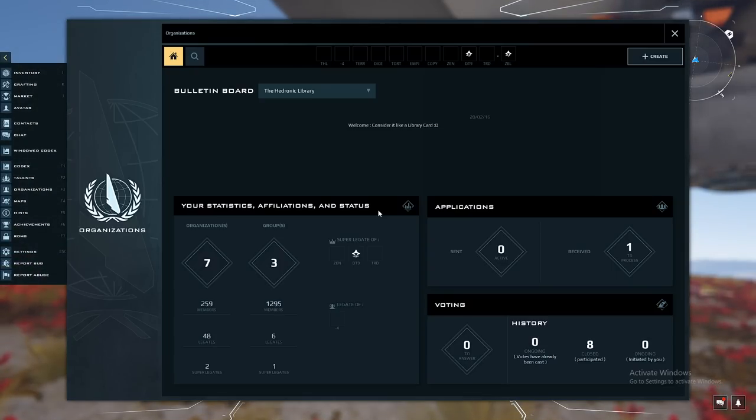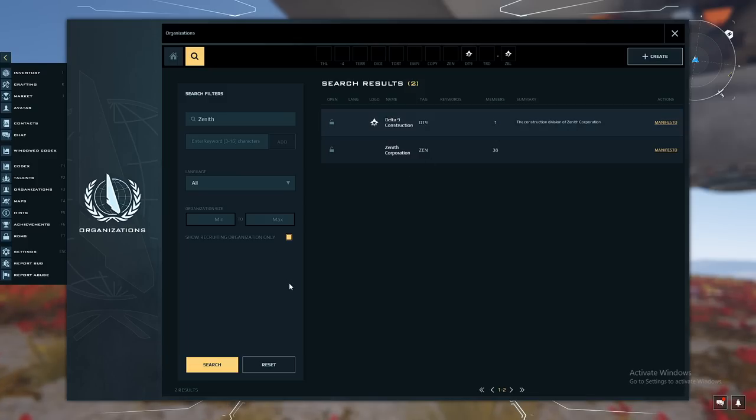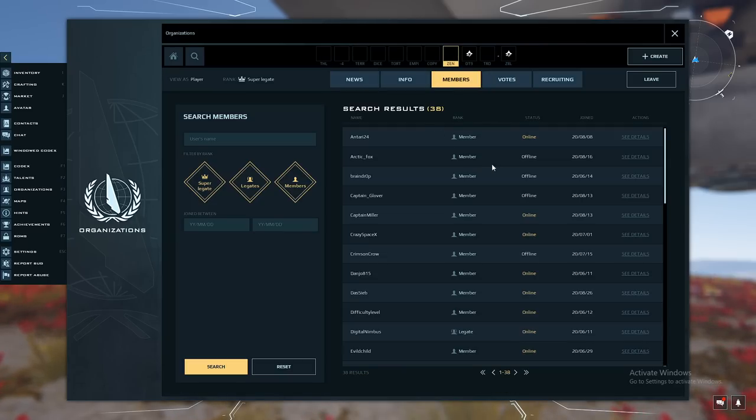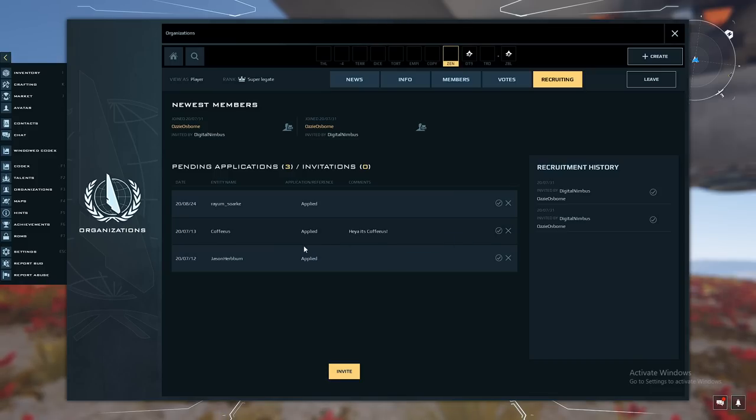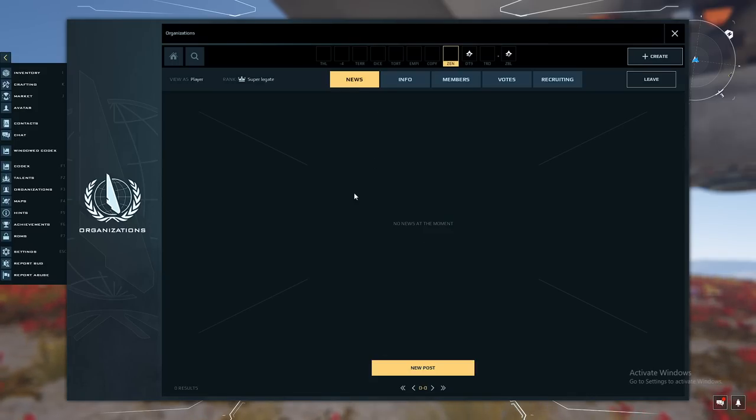The F3 menu is the organization menu — it lets you join an organization, see information on organizations, and other things. I can search my organization in the search bar, click it, and view the manifesto, member count, and more. Most organizations prefer you contact them via Discord as many have a recruiting process, like a short interview. You can see members, people looking to be recruited, info, and posts. You can also create your own organization with an original tag and name.